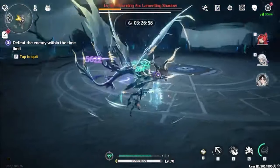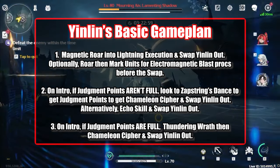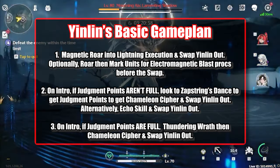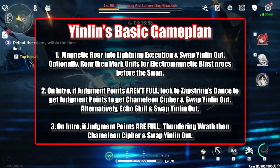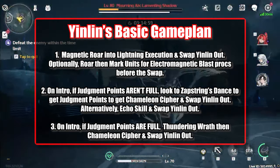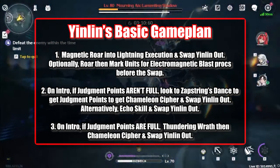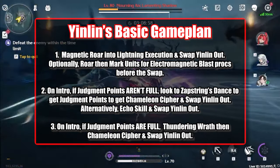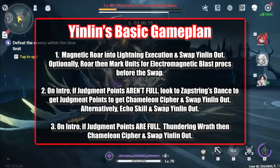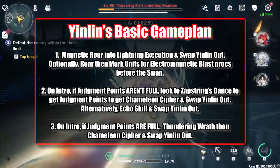Here's a basic overview of Yin Lin's game plan: Magnetic Roar, mark targets with Zap Strings Dance, then Lightning Execution and swap out. When she comes back in, if your judgment points are full, land one or two normal attacks, use your echo skill, then swap back out. Finally, if you swap in and your judgment points are full, ultimate if possible, then go into Chameleon Cipher and swap out.